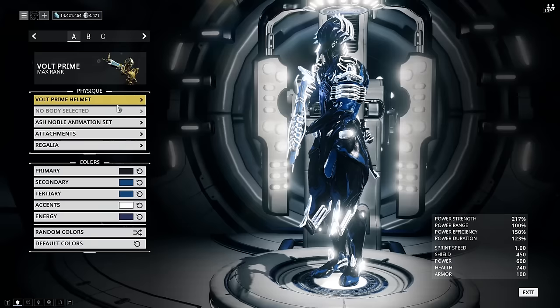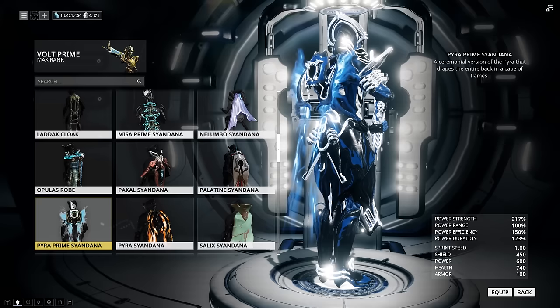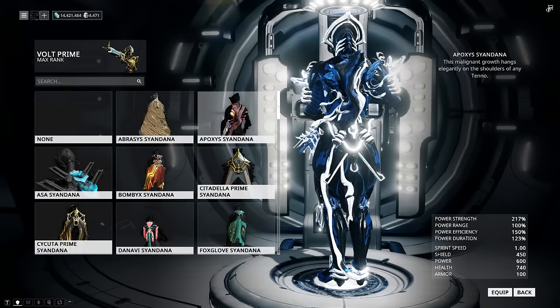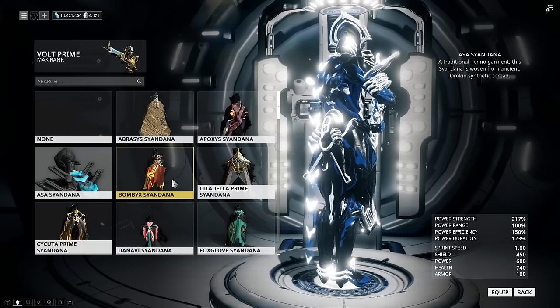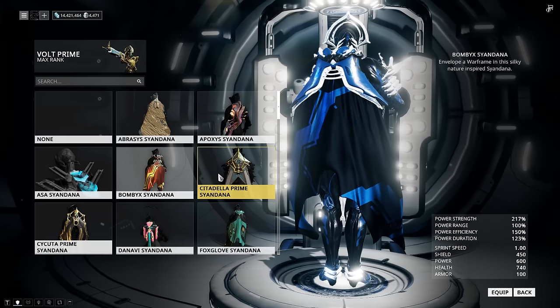Going into his attachments, I like having the glowy colors — you'll see that on basically all my fashion frame videos. With Volt, it's kind of just personal preference, to be completely honest, because almost every single Syandana works with it. I don't know why you'd ever choose this one because it kind of looks like a taco or burrito — it's just an ugly-looking Syandana. It depends on the color scheme you have on the frame and what you actually own and what you think looks cool. Again, personal preference.